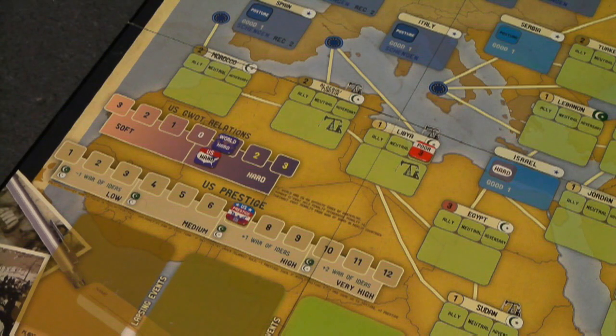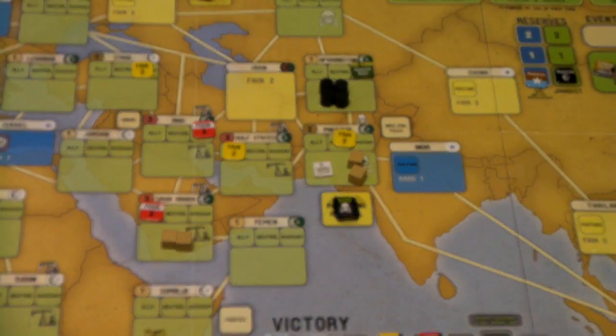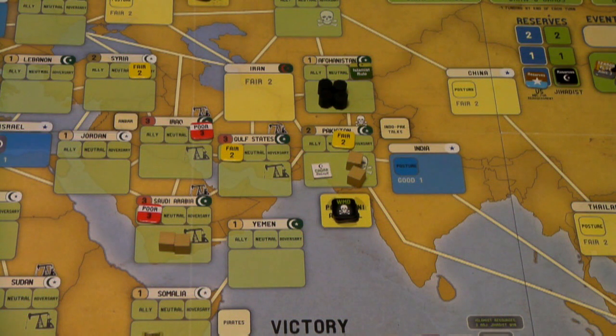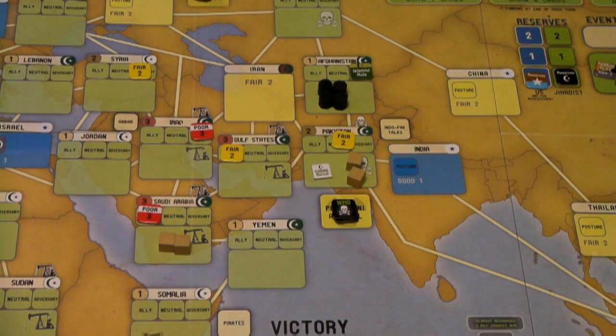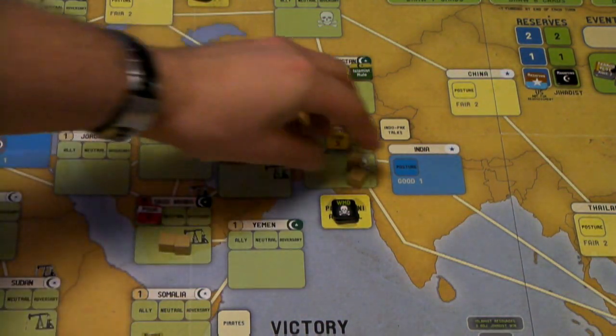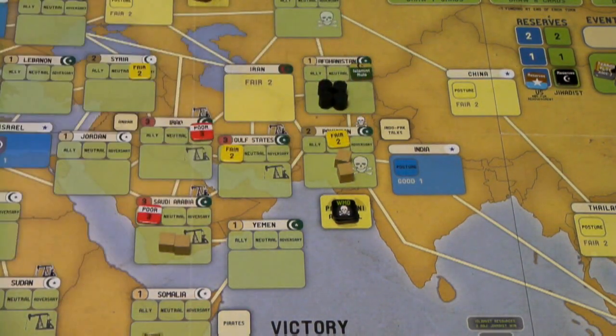The next thing the US can do is deploy troops on the map. You can deploy troops from the troops track or from any location on the board where troops exist. You must play an ops value equal to or greater than the governance of the country in which you want to deploy, and you move as many troops as desired from one location to the target location. The location you move troops to has to be an ally. Troops can deploy to non-adjacent countries, and you can move several troops from one country to the target country.